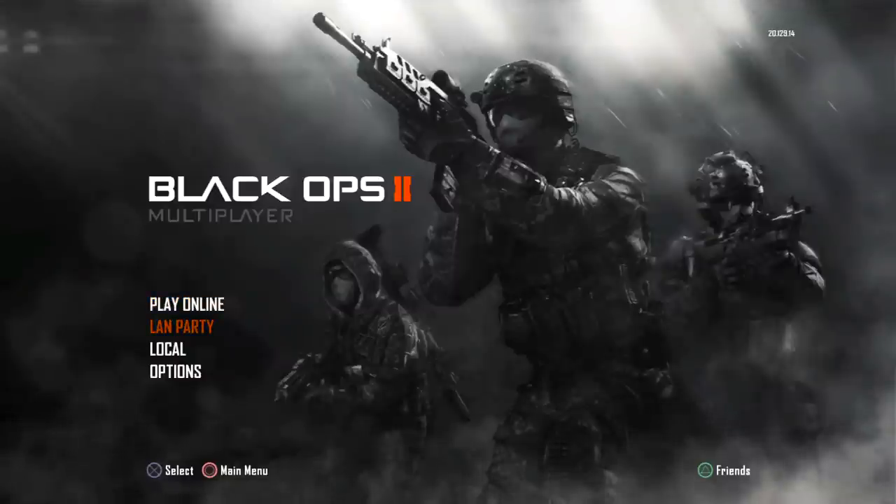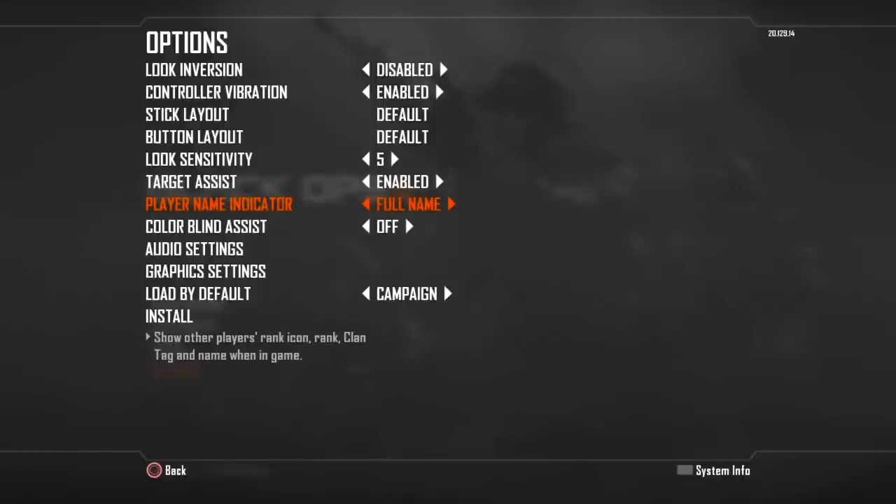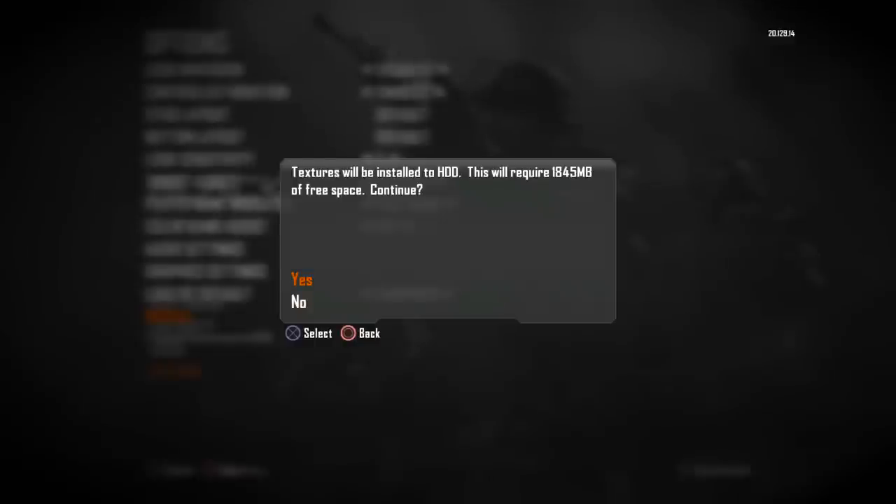Here we are at the Multiplayer menu for Call of Duty Black Ops 2. I'm going to head to Options real quick to show you something. Contrary to the previous Call of Duty games — at least the console ones — Black Ops 2 actually displays at a full 1080 resolution, which caught me by surprise when the game didn't switch to 1280x720 when you started. I think this is the first console Call of Duty to display at a full 1920x1080i or p, whichever you're running on. You can actually install the textures to your system's hard drive, which is what I'm doing right now.